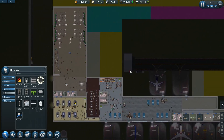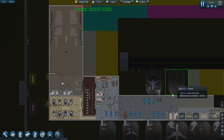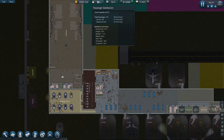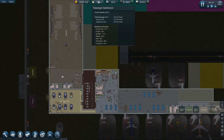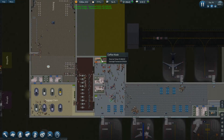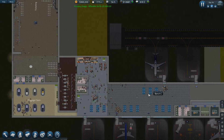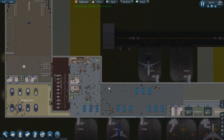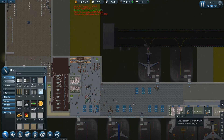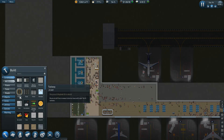Bunch of people coming in. I know we don't have much for food. Bladder's not great, hungry's pretty bad. So what do I have here? I've got a snack kiosk, a coffee kiosk, and a pizza joint. I've got room for more here. Oh hey — I've got the money for the second story! Let's do that, shall we?